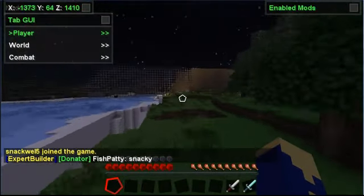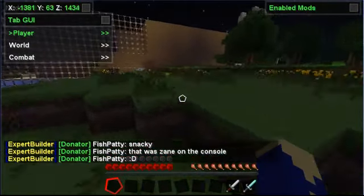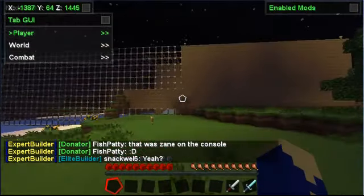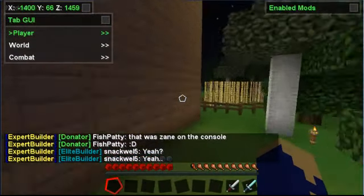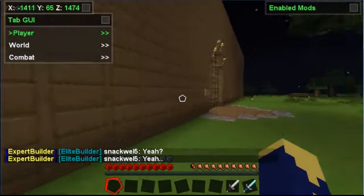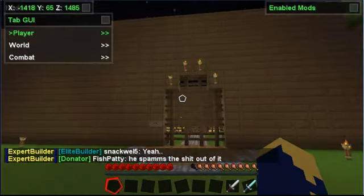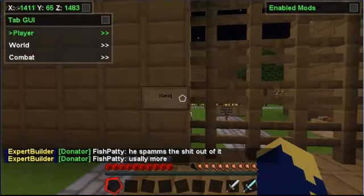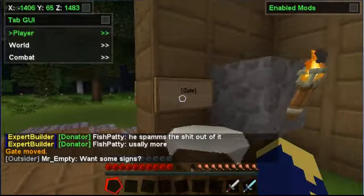We might start doing a let's play of random servers we've been whitelisted on, and we're building a massive castle on that. I'm in a different faction than they are right now, but I'm going to join them when they get back on. They have this plugin that is fake redstone — you hit the sign that says 'gate' and it opens the gate and closes.